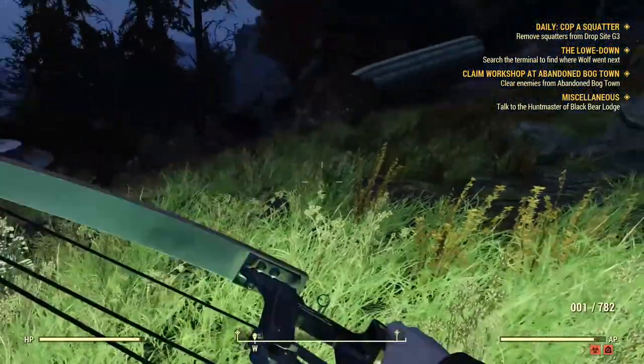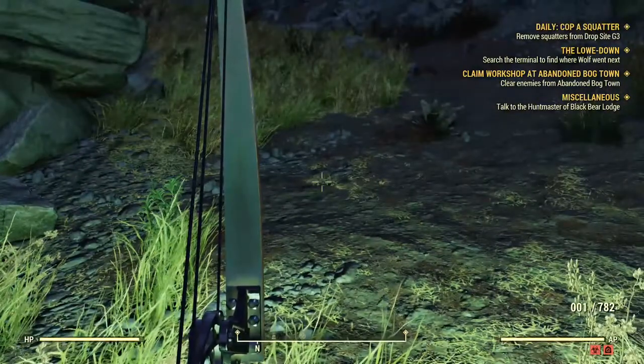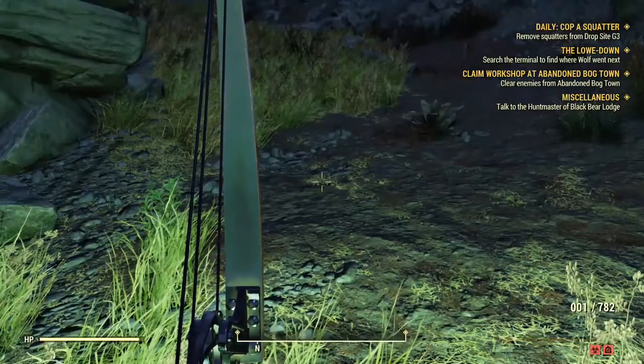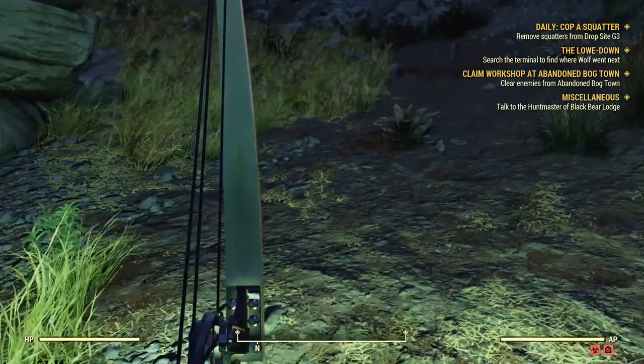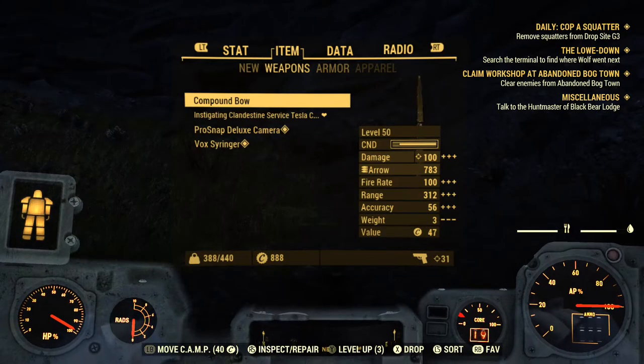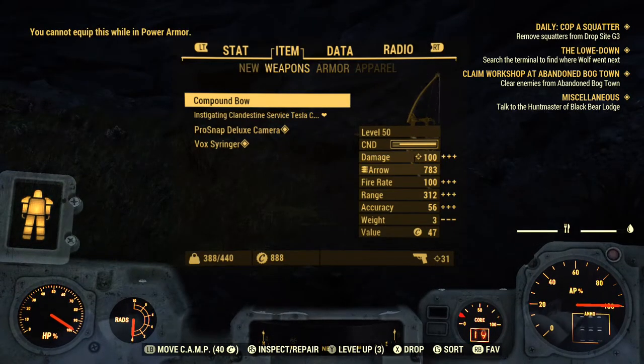You cannot obtain this weapon's plan from any quests, daily missions, or daily ops. You can only buy it from a trader in Fallout 76, which I will show you right now. Also keep in mind that you cannot use the bow or the compound bow when you're in power armor.